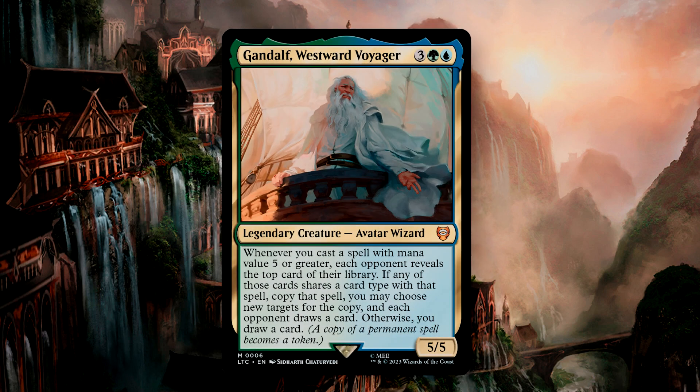Gandalf, Westward Voyager, is a 5-mana 5/5 Avatar Wizard. Whenever you cast a spell with a mana value of 5 or greater, each opponent reveals the top card of their library. If any of those cards shares a card type with that spell, copy that spell and you choose new targets for the copy, and then each opponent draws a card. Otherwise, you draw a card. This one is a bit confusing, and it feels almost out of place here among the Elf cards, as generally Elves are a little lower on the mana curve. This does, however, present a bit of utility in decks with higher curves and gives added benefit to playing spells that are a bit more mana-hungry.